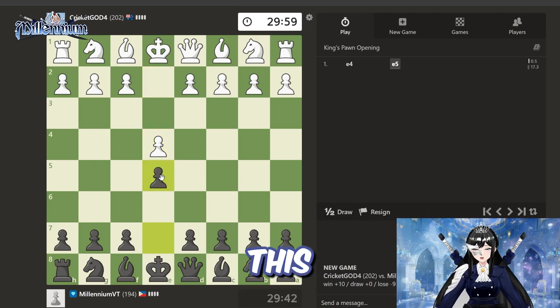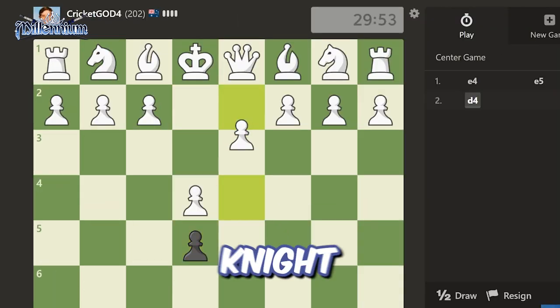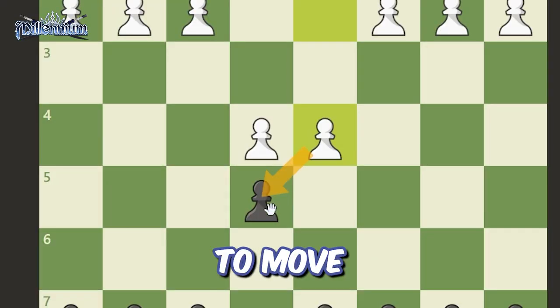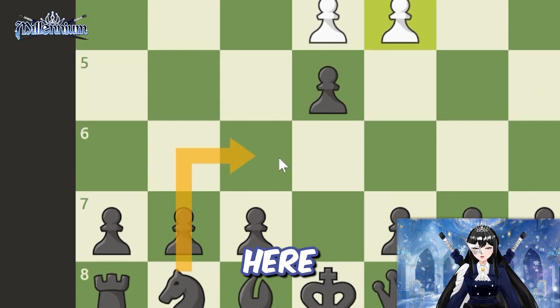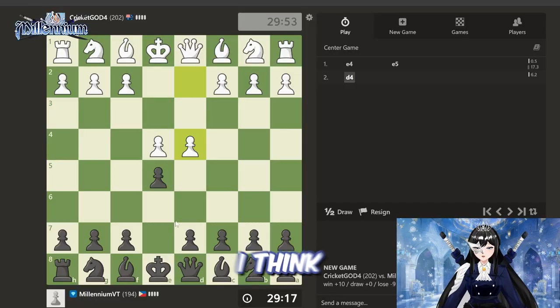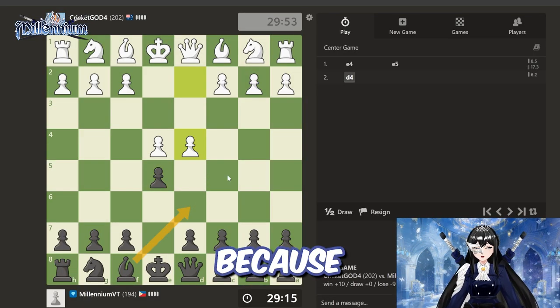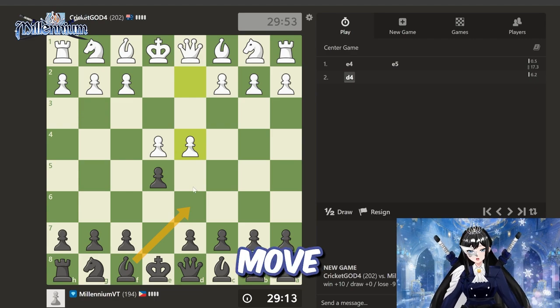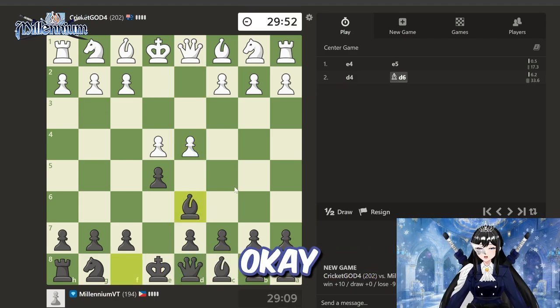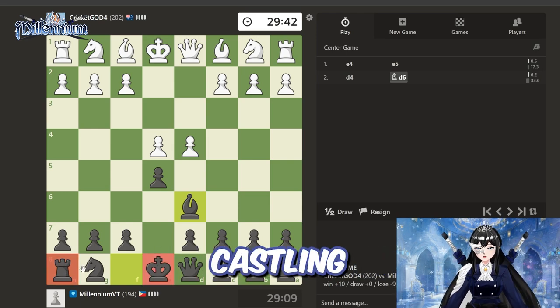Let's go with this. I'll move the knight here. If I move my knight here, I want the opponent to stop this. I think this will be more helpful because it will block that move, and I'm developing the bishop. Okay, we're close to castling.